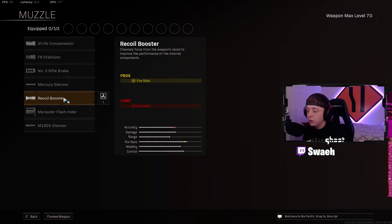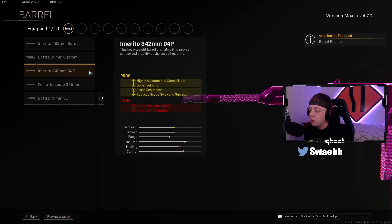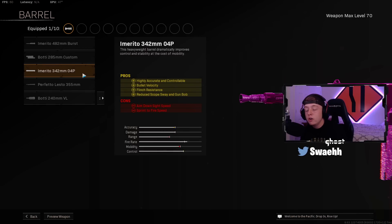For the Muzzle, as always, the Recoil Booster for the extra fire rate. For the Barrel, you want the Emerito 342 for the bullet velocity, flinch resistance, and reduced scope sway — this is by far the best barrel for your Marco.